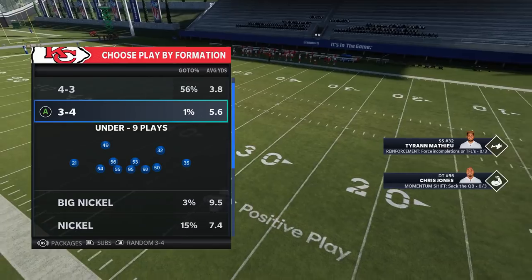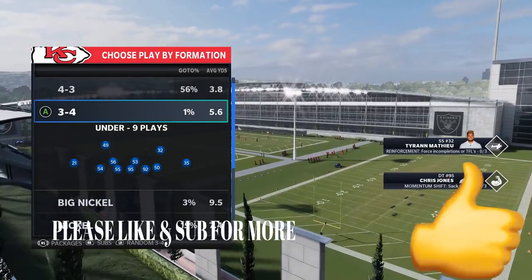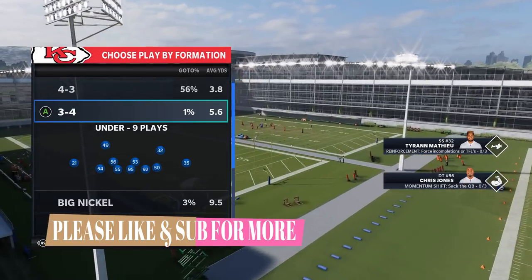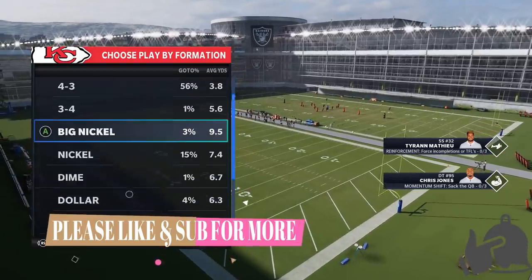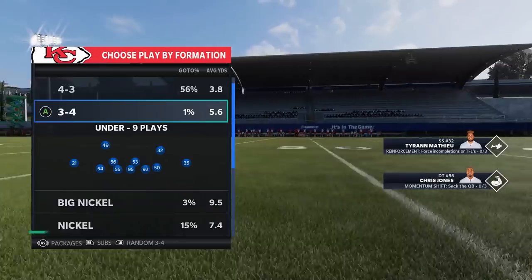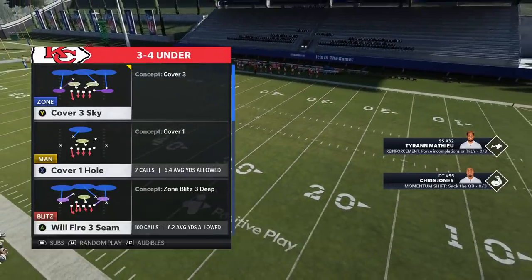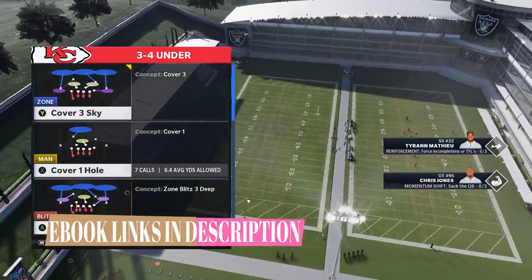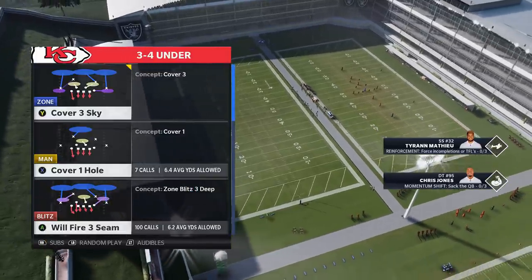I intend on having a full gameplay video dedicated to this defense in the future, so hit the like button if you want to see that. I'm in the Kansas City Chiefs defensive book — I've been in the Kansas City Chiefs defense all year long. I've put out plays at just about every single formation in this game but I haven't touched on the 3-4 under. I actually found this particular play when I was labbing a new book — messing around with the Tennessee Titans playbook — and found a very good blitz out of the 3-4 under that just so happened to also be in the Kansas City Chiefs defensive book.